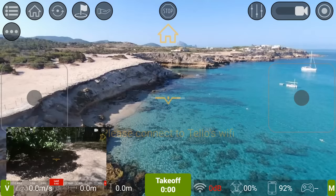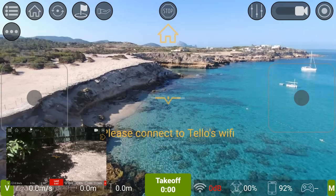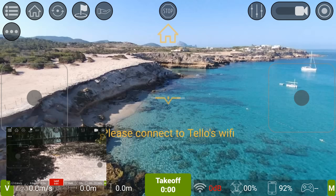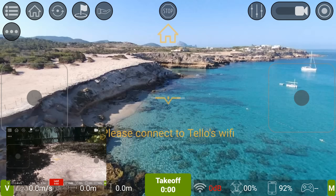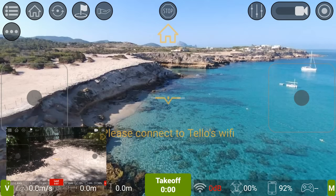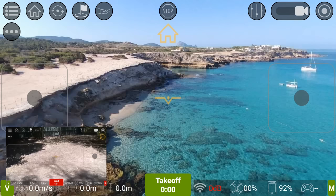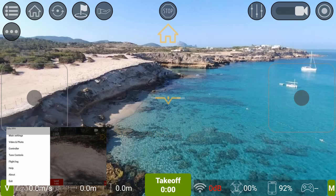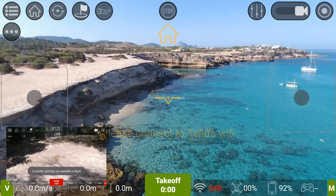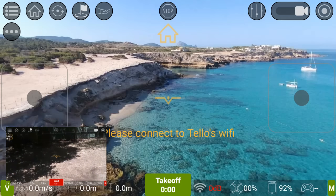Let's go in and have a look at what it does. It brings up this pretty groovy screen and gives you a couple of permissions first, but this is more or less what you open up to. Running through the menus from top left to top right: you've got your menu, which I'll go through shortly; next is return to home autopilot; then circling your point of interest autopilot.